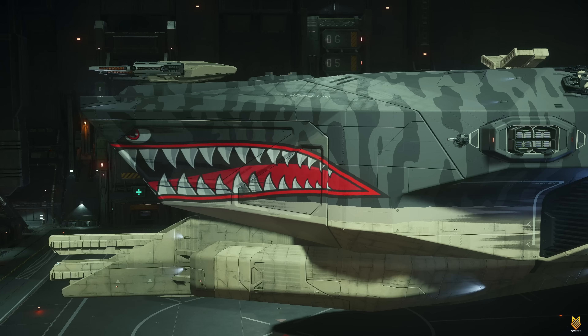Difference number six, which is not in-game yet: the Idris M will have much better armor than the Idris P because this is the military version. But that is not in-game yet. Until armor is fully implemented in-game, the Idris P and Idris M will have the same hull HP — 15.5 million hit points.